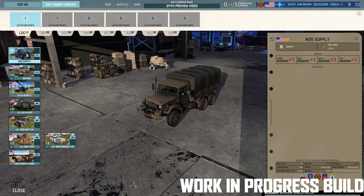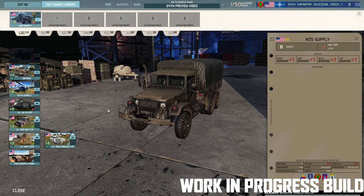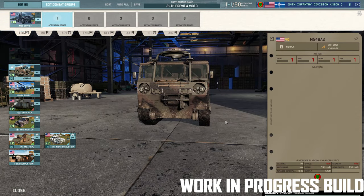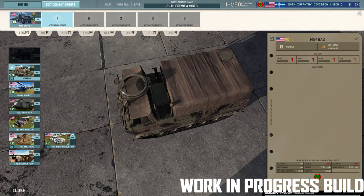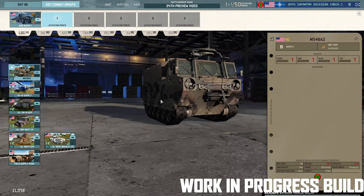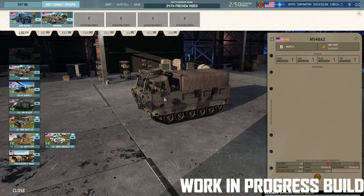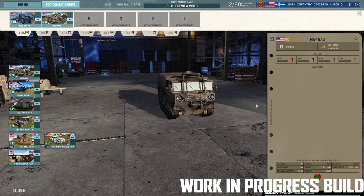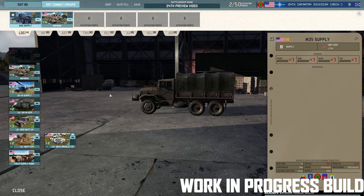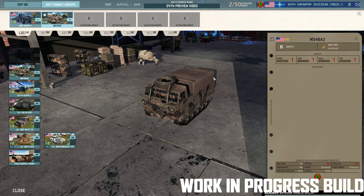Logistics — pretty similar to what you usually get. We're always used to seeing the M35 Supply. Now, this is the new bad boy: the M548A2 Armoured Supply Vehicle. It has a little space for a gun on top but doesn't get one. It has 1,250 supply — you get a card of 4, giving 5,000 supply in total. That works out exactly the same as the M35: 10 times 500 equals 5,000, and 4 times 1,250 also equals 5,000.